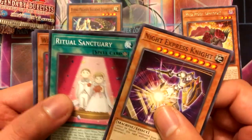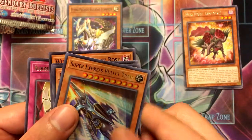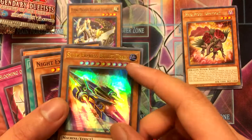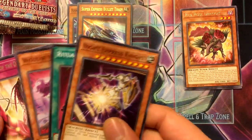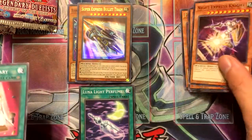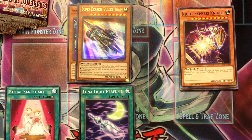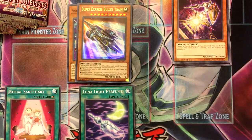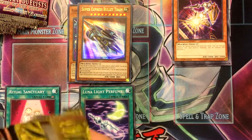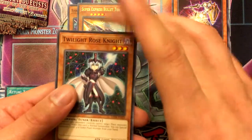Night Express Knight, Ritual Sanctuary, Witch of the Black Rose, yep — Ultra Rare — a Super Express Bullet Train. Yep, it's cursing me already by giving me all the train cards.